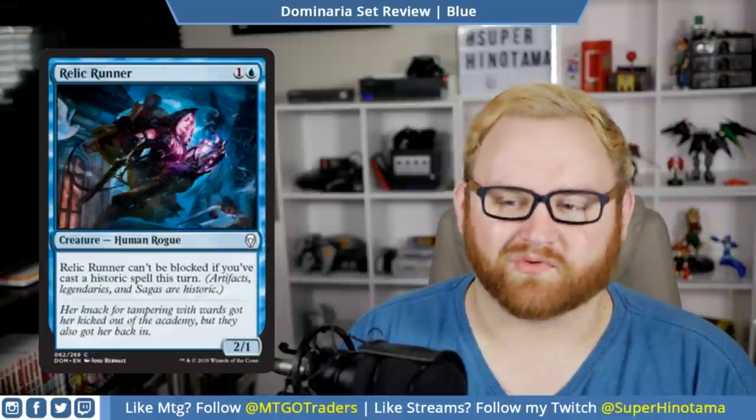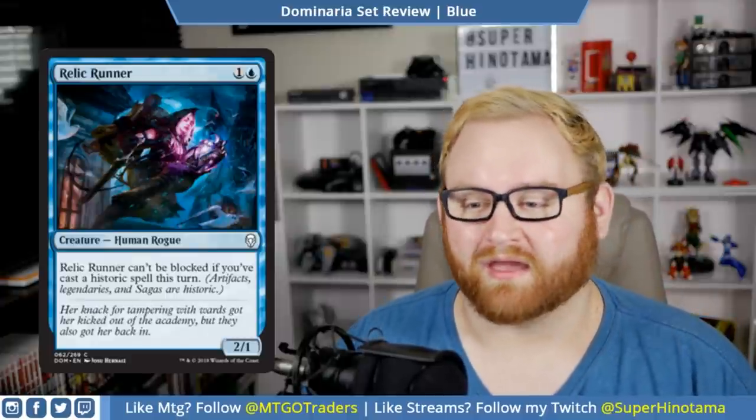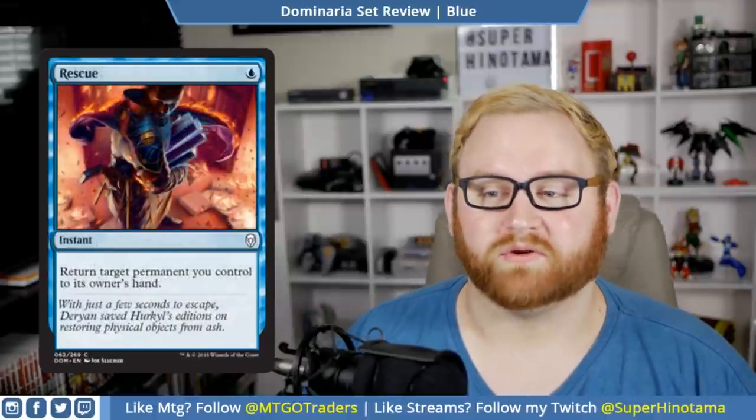We have Relic Runner — a two-mana 2/1 human rogue. Relic Runner can't be blocked if you cast a historic spell this turn. Again, historics are artifacts, legendaries, and sagas. I feel like there are enough unblockables in standard right now that we could make an unblockable deck. This card is quite good in standard and okay in draft and sealed — if we get into a lot of artifacts it'll be much better. I wish it were a 2/2 instead of a 2/1, but it is a common so you'll see quite a lot of it.